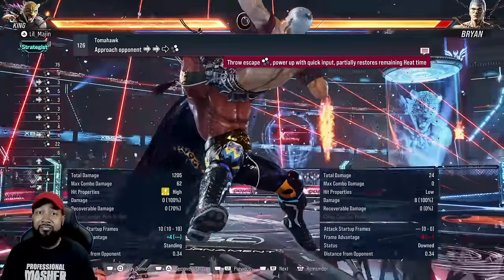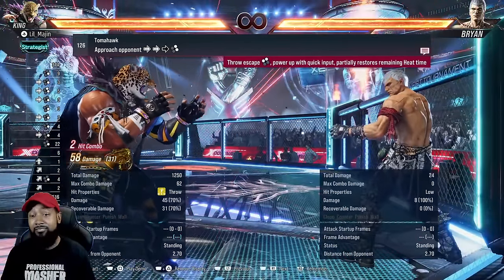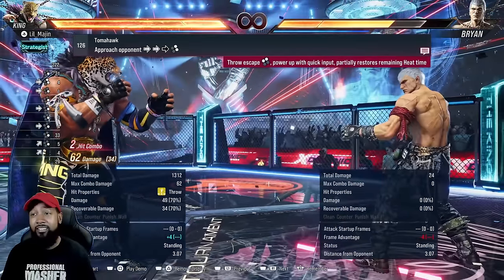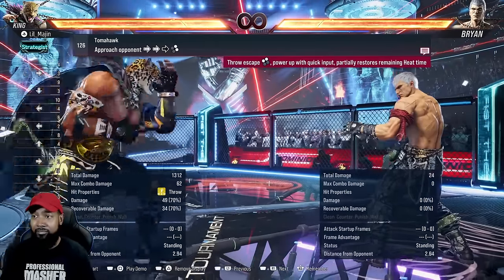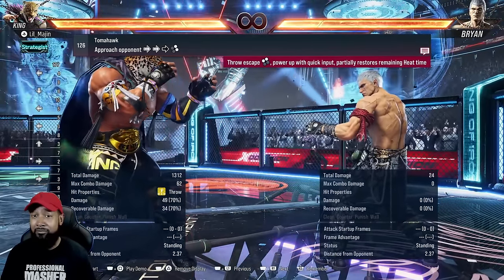Also it turns into the running Jaguar bomb if the opponent is airborne for whatever reason — big 45 damage, and you can make it blue for 49. Super strong — looks exactly like the giant swing, so if you're able to mix those two up you'll have a really disgusting mix-up with your throws.